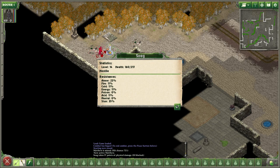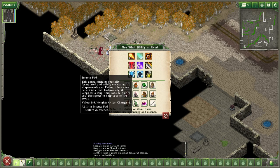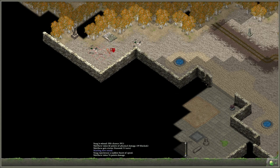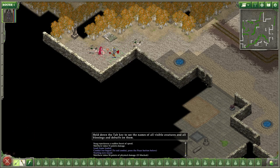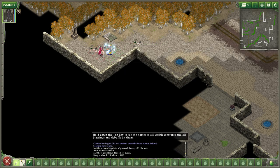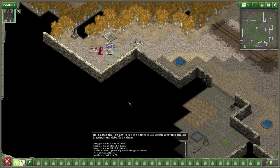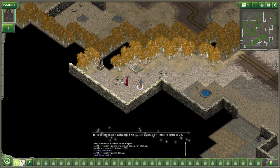Snag has 217 health. We should go ahead and use a speed pot ourselves. Oof — and he stunned me. Oh dang. Snag's a little tricky. There's a speed pod and a major regular healing pod. Probably not going to be able to take him out, and he gets like so many attacks, so we'll just leave him alone for now.